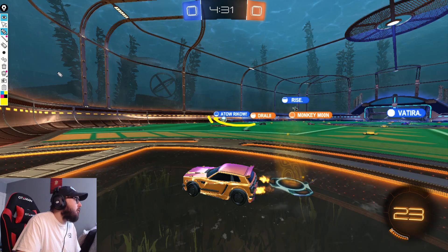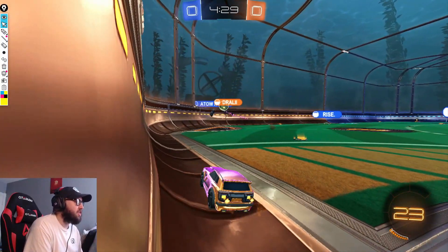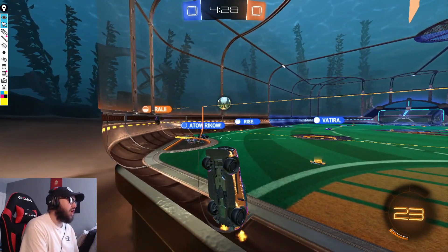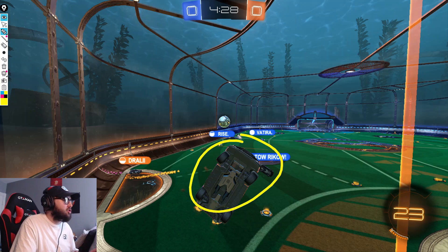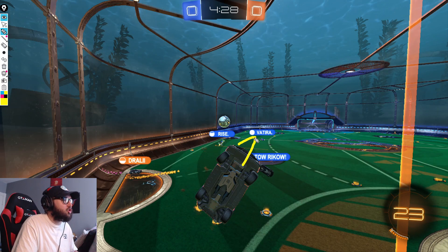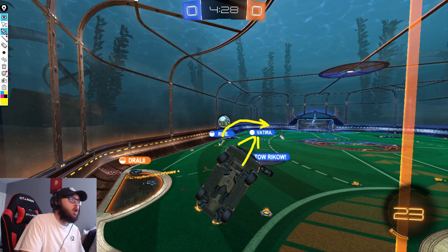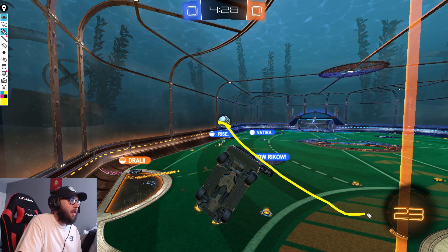Exotic is just going to sit patiently along the back wall, let Drali come in for this challenge, and then he can play off the results. We can see him just waiting patiently as Drali takes the challenge. A lot of players might have a bad habit of trying to jump out really early, therefore allowing an easier time for the offensive player to get past them. At the end of the day, in this position, the goal is to defend the net — so as long as you keep your car between the ball and the goal, you really don't have anything to worry about.